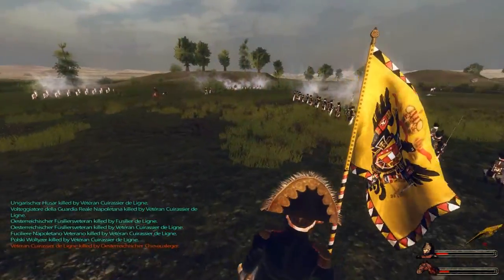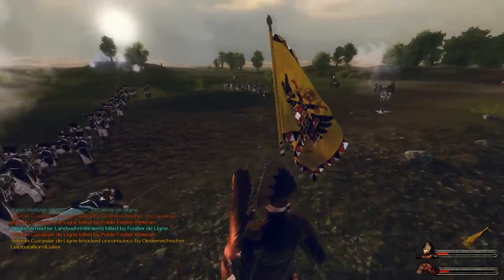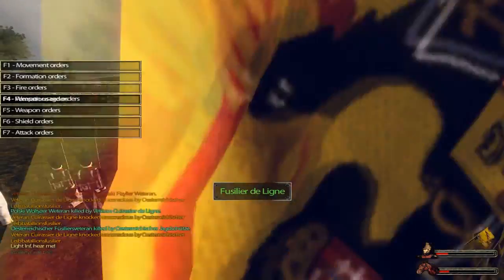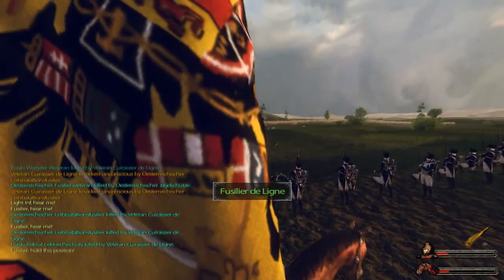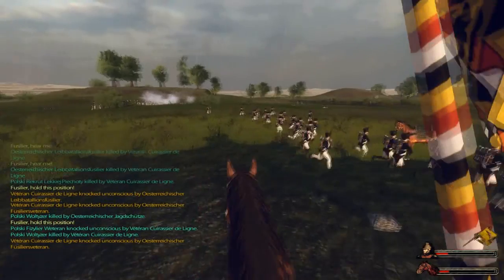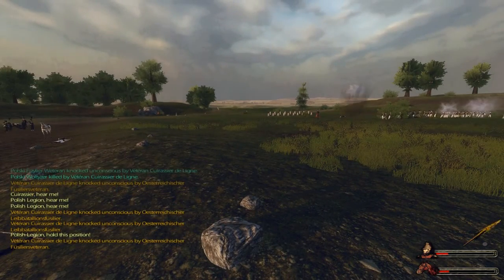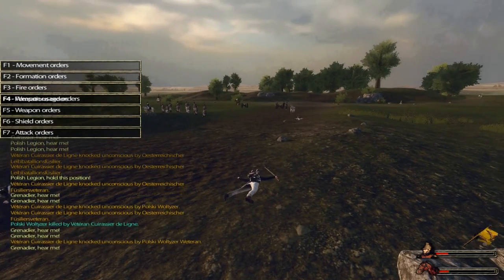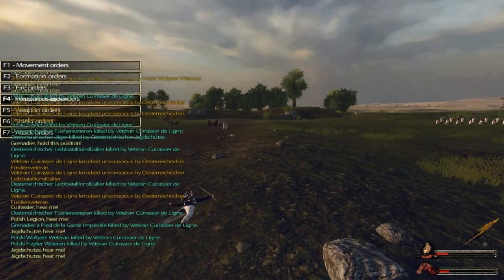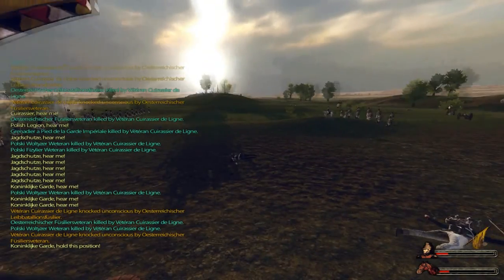The cavalry will cover for us. We've got Polish over there, Fusiliers over here, light over there, and the Jägerschützen taking up the hill — very good. Line infantry move up a bit, and then the Polish Legion will follow taking a position right there. The grenadiers will hold in the back, and for reserves we'll have the light infantry right there and the Dutch Grenadier Guard over there.